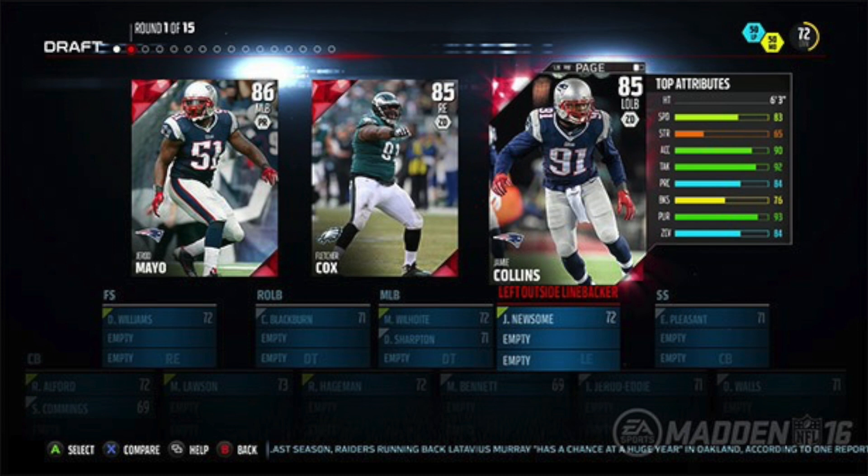But let me talk about this new fresh mode called Draft Champions. Basically, it's geared for the people that don't want to get involved with MUT and start spending money on packs, getting players that play abnormal and playing against these overpowered teams. They've come up with a way to combat that. It's called Draft Champions.